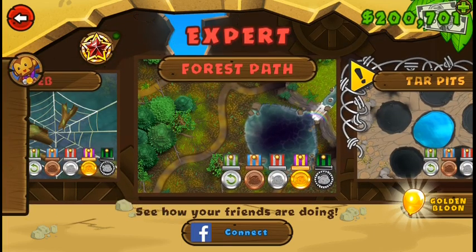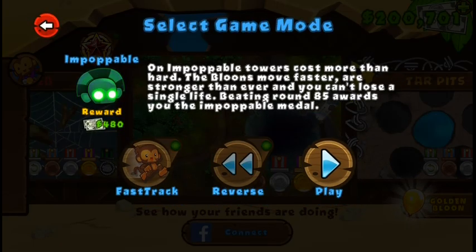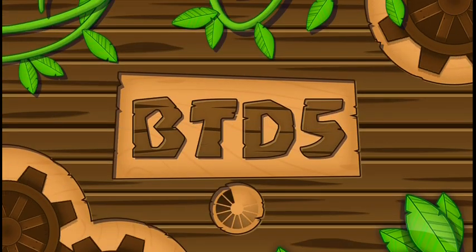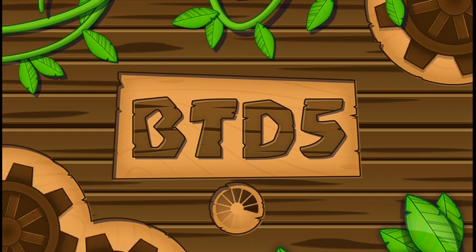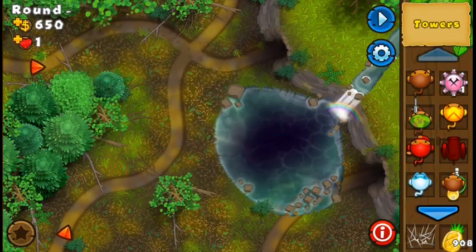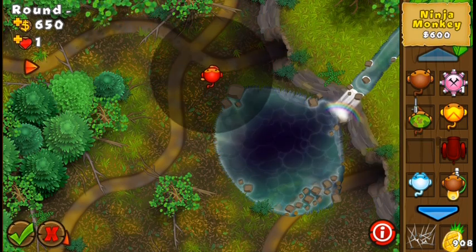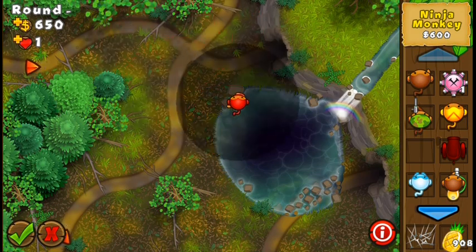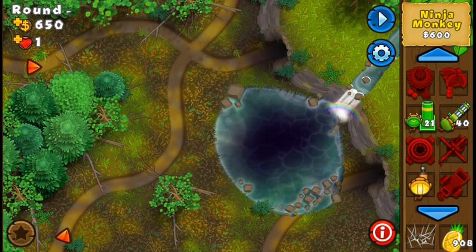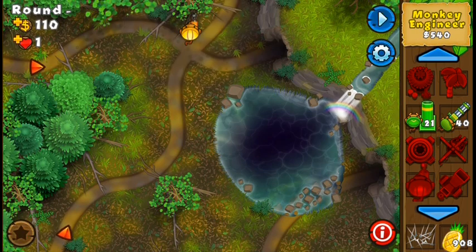It's actually a pretty recent map that has been added. So let's go here, Impopable. With this map, we're back again to the kind of maps where there are two different paths, but they get close to each other at a certain point — in this case, this area. So if you place towers around this area, you should be fine. That's how it works — it's pretty simple.